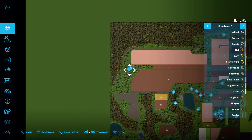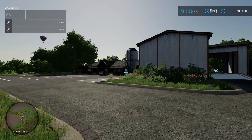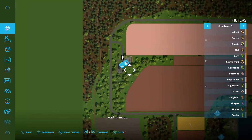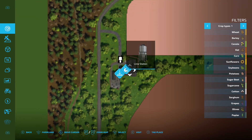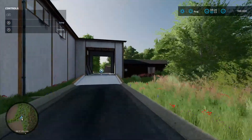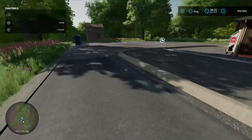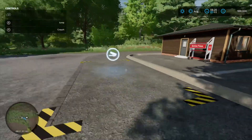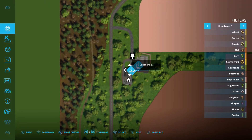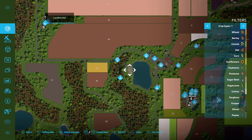Up in this area we've got a buying point for lime - yes, confirmed it is lime. Then next to that there's a selling point where you load all your loose stuff in, and around the back your pallet stuff goes in there. It's called Land Handle - interesting.